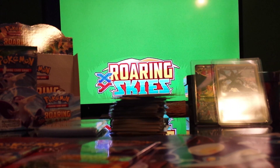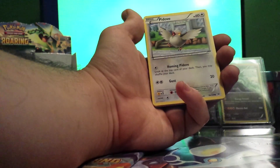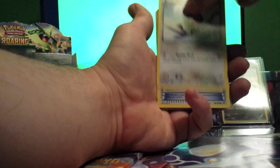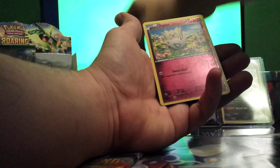Let's do this — bless us up. Alright, so this pack has: Fletchling, Pikachu, Pidove, Bagon, Taillow, Revive, Togetic, Heathenyscarf, Togepi Reverse, and Carbink. Nothing too exciting there.